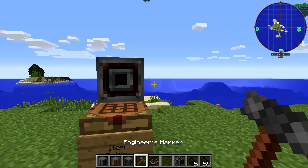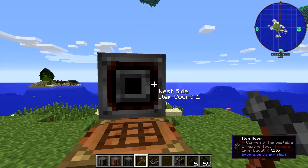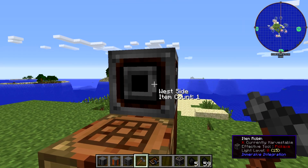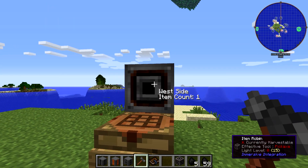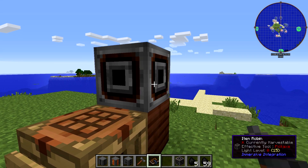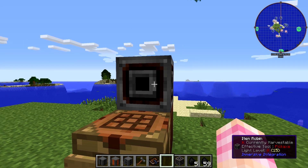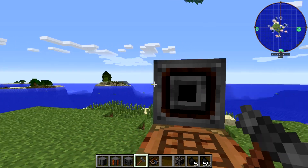If you pull out an engineer's hammer and point at the Item Robin, you can see it has settings — it'll tell you which side is which, like west, south, north, and it has an item count. If you break it and place a new one, the item count is zero on all sides.